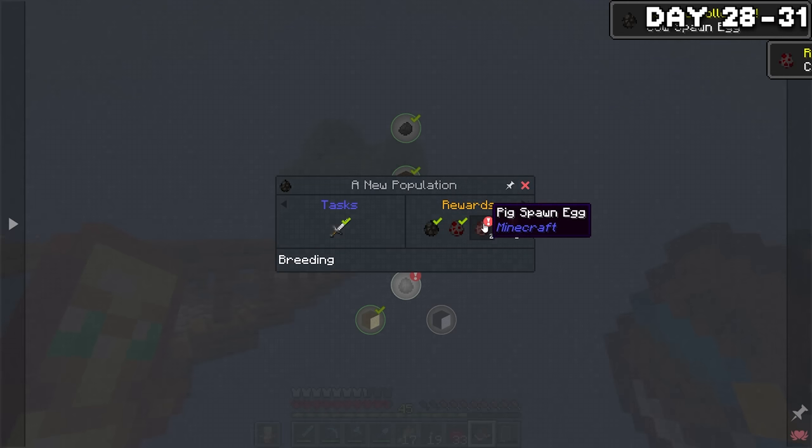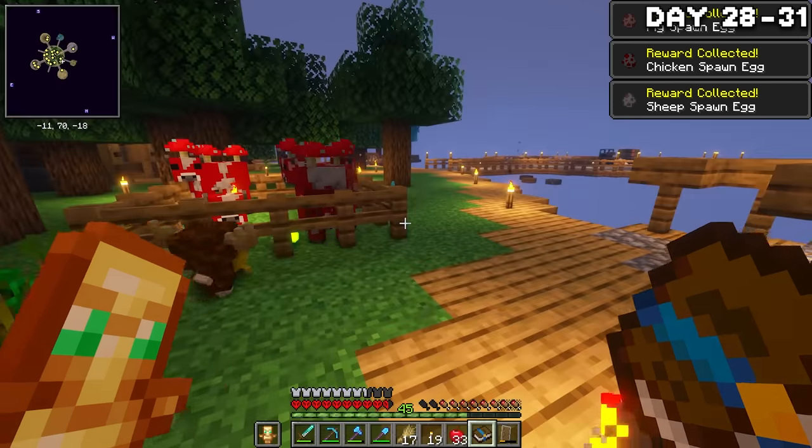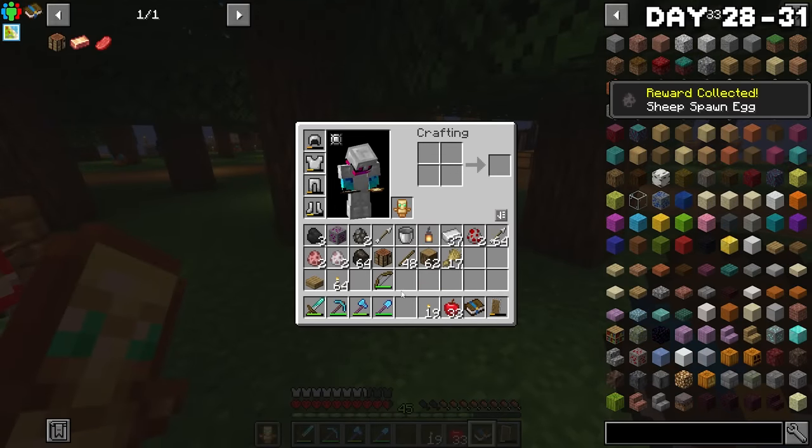Before I forget, I also completed an animal breeding quest to bag myself a bunch of spawn eggs — and yes, they came from the book, before you say anything in the comments. I already see you. They came from the book.